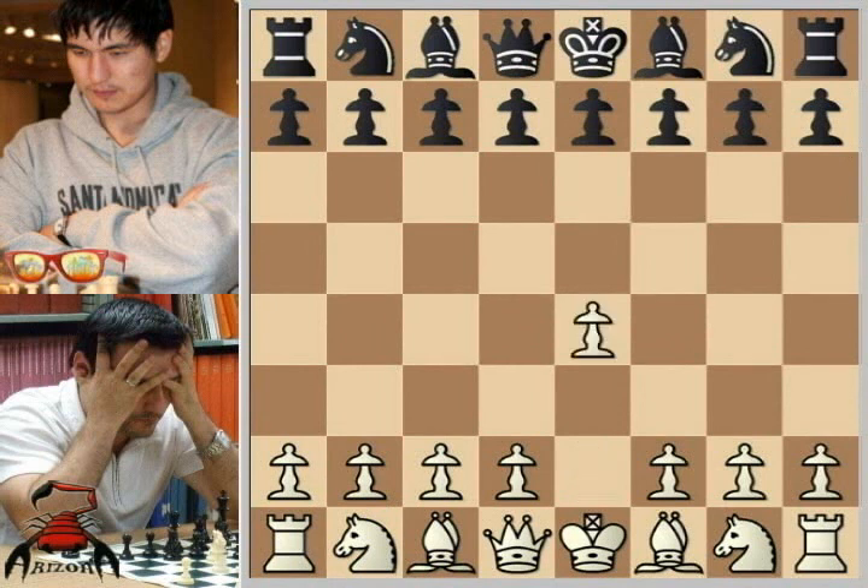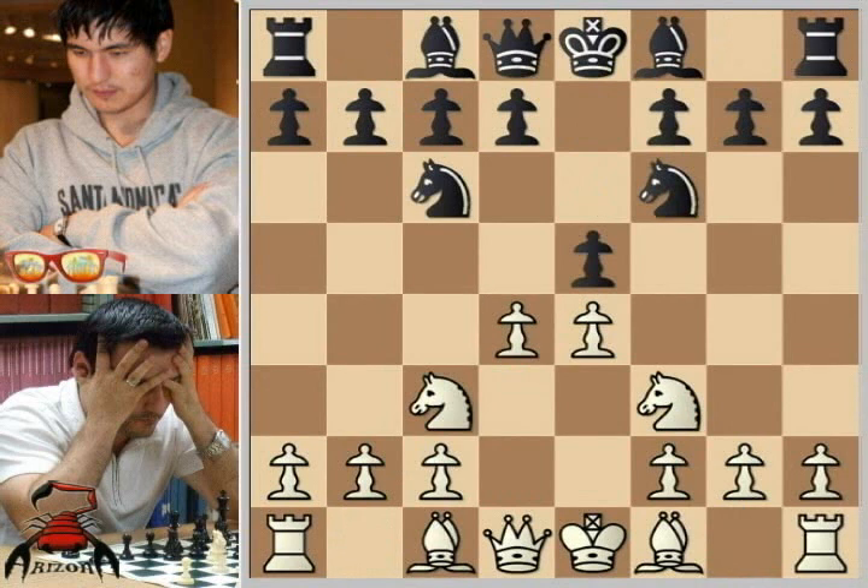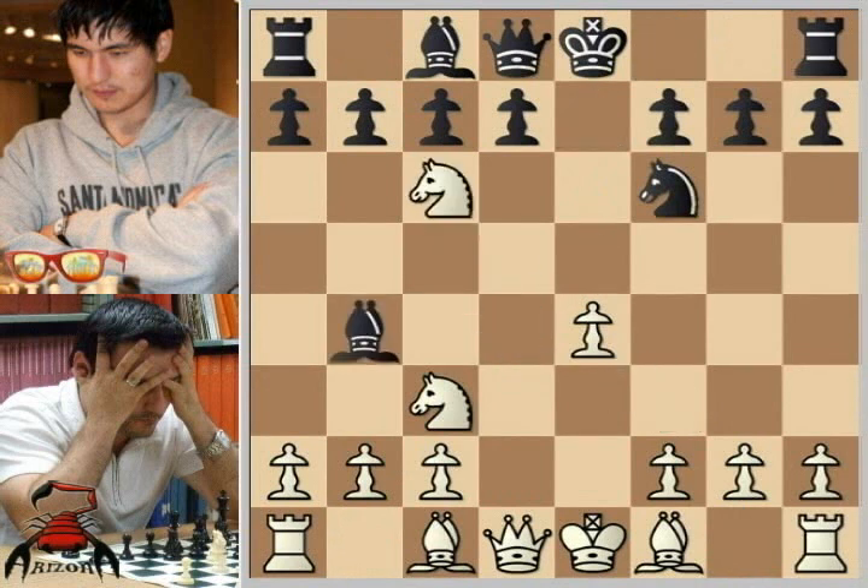So Lev starts out with e4 — I like to see that. e5, knight f3, knight c6, knight c3, knight f6. The four knights. d4, exd4, knight takes d4, bishop to b4, knight takes c6, b takes c6, bishop to d3.